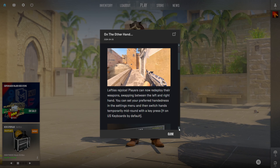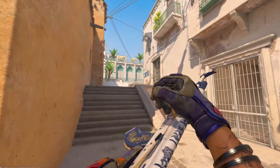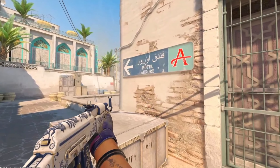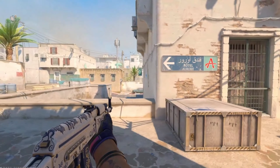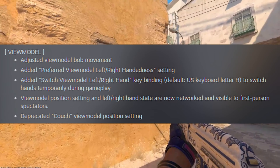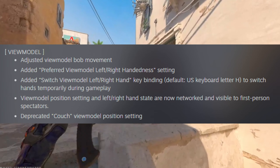When the update finally dropped, we got to see just how much Valve had actually changed. As was expected based on that video, players can now switch between left and right view models in-game. But an even bigger surprise that nobody is really talking about is that this change is networked, so other players can see you switching in-game when spectating.